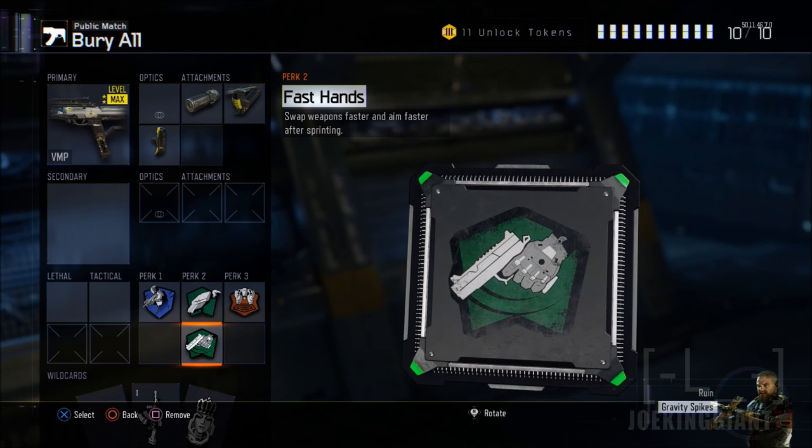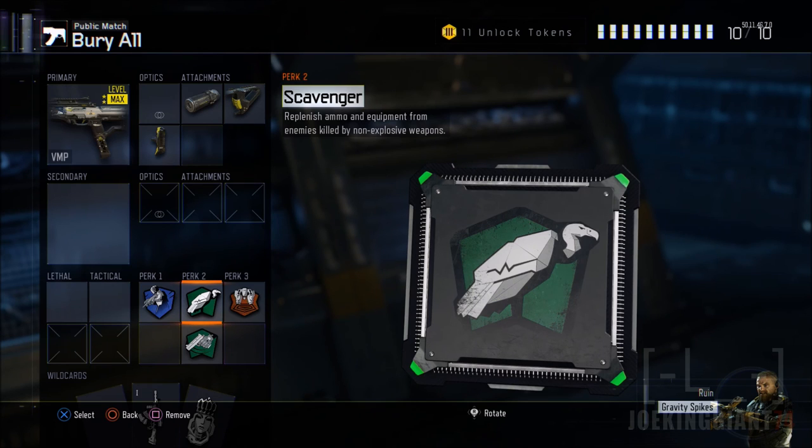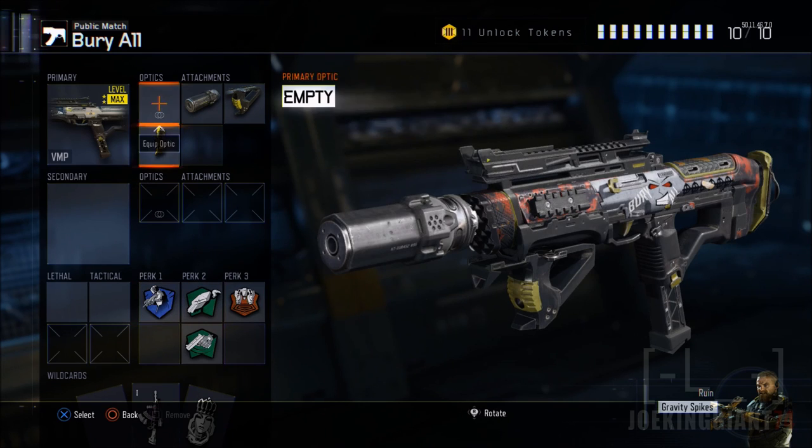I also run Ghost — a lot of people hate it, but I don't care. I care about getting kills, raising my KD, and winning, so I'll sneak and flank the enemy as fast as I can, which is what Ghost allows. Next is Scavenger — very important since I don't have a backup gun; Scavenger lets me resupply all the bullets I drop with the VMP. And last is Blast Suppressor, which gives me more stealth and lets me move around the map with no problem.